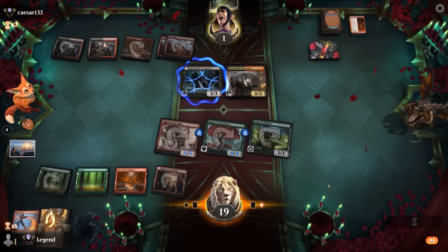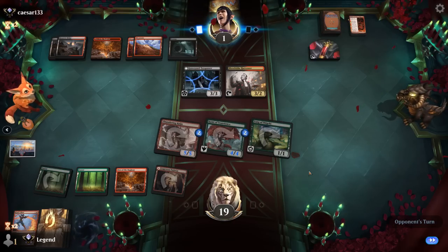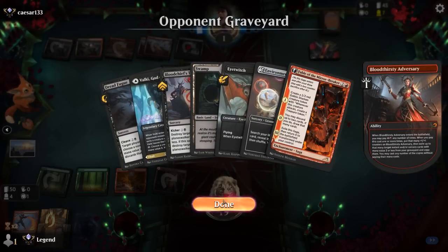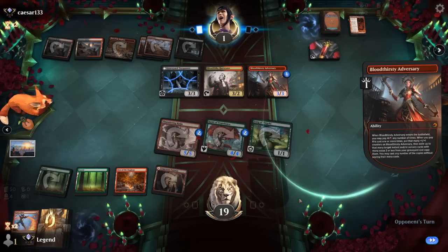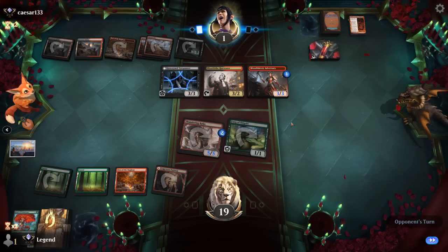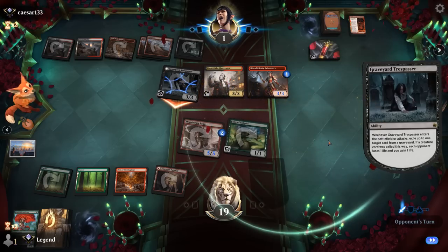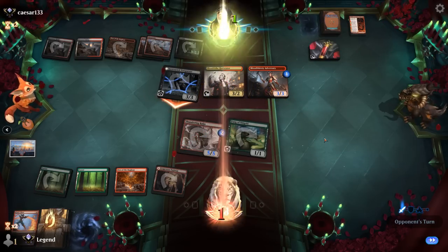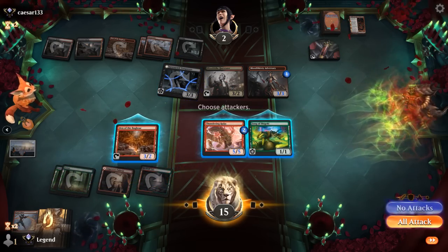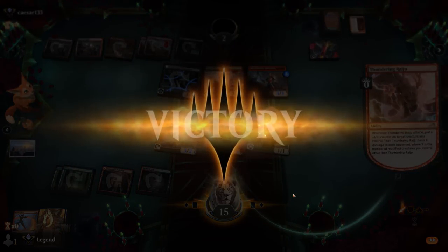Opponent could gain some life with Trespasser. As soon as we turn Raiju sideways it can burn out the opponent. It's gonna be an Adversary with kicker getting back Blood Chief's Thirst — although they wouldn't be able to take out Raiju. If they can kill Kami and Fang using Harvester, then Raiju doesn't necessarily deal any damage, and Trespasser can gain some life. Opponent taps out, so now we get to activate Den and turn the team sideways. Counter on Fang since it trades anyway, and yeah, opponent concedes. On to the next one.